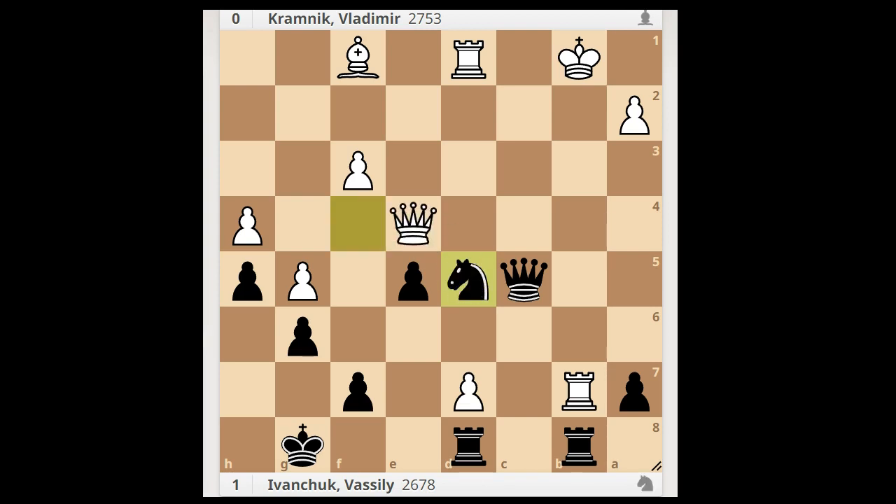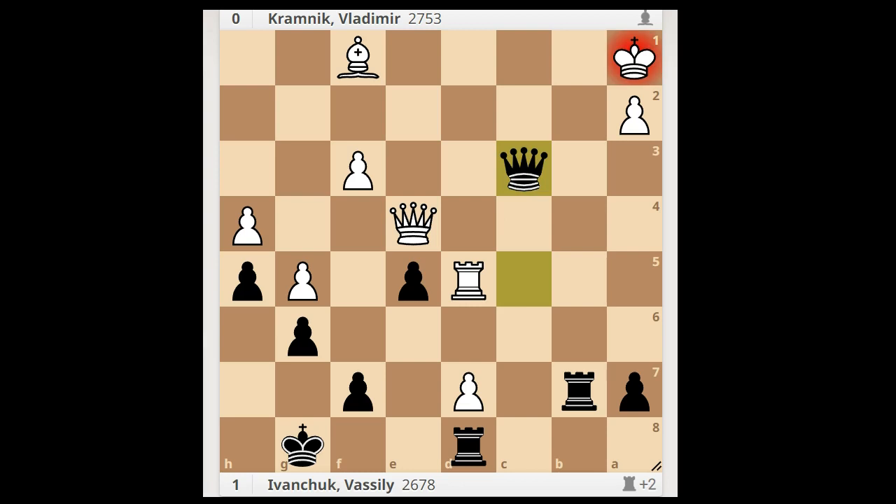Queen takes on d5. If rook takes on d5, what happens then? Then rook takes on b7, check, and after king to a1, queen to c3, check — checkmate. Back to our game.